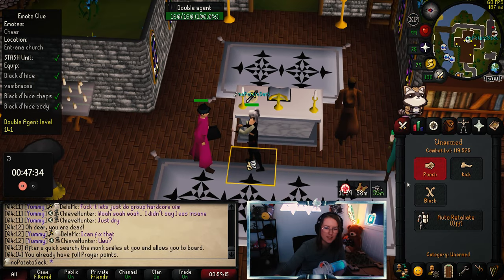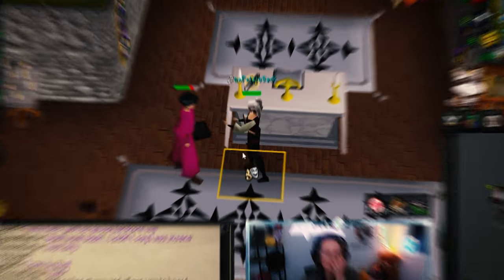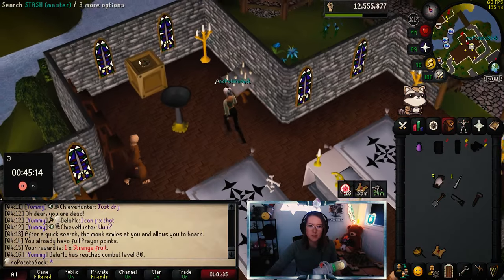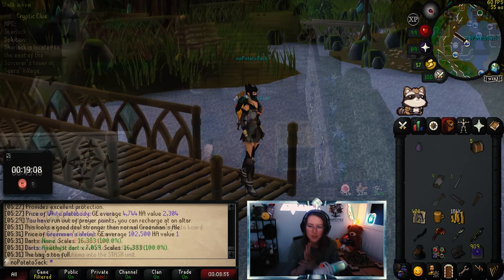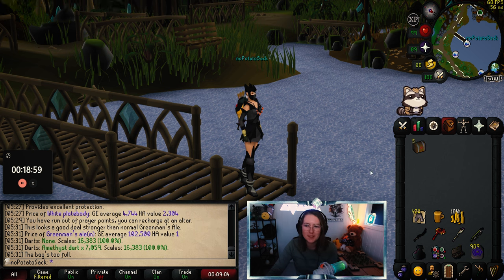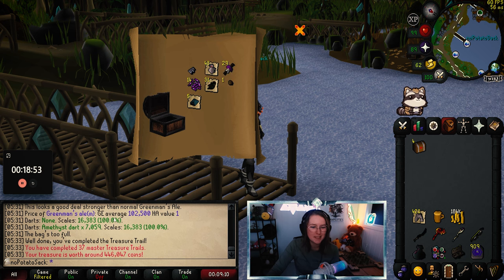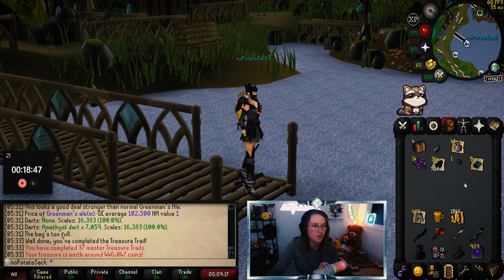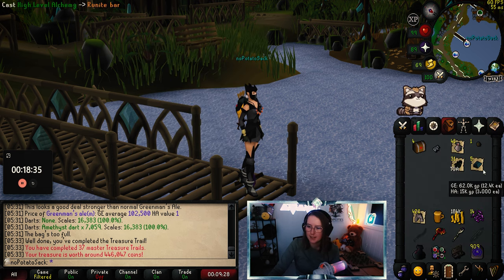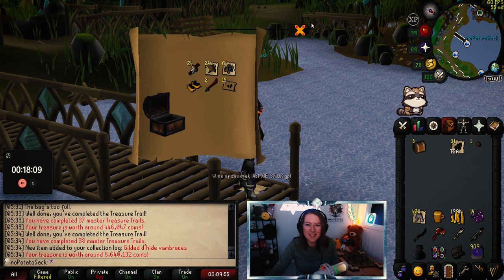Let's kick this guy to death. Oh my god, he's not dying. Bro, I have like 90 base. At least we got this clue stash done — now we don't have to do that next time. 5:30am in the morning. A nine-hour stream. Let's open the caskets — five big ones. Let's start with the first one. Average master, nothing crazy. 400k. Let's drop some things on the floor. We got some purple sweets, some rune bars — let's alch those. Four more to go.